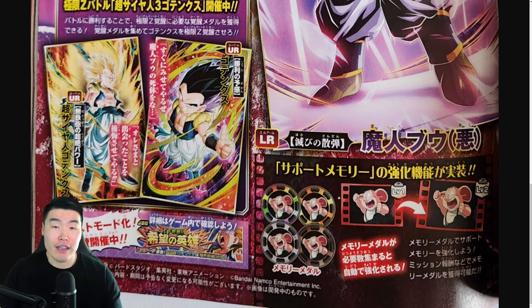Basically give them Extreme Z-Awakenings, I guess, because you can see over here we have different colored coins or medals that are kind of like Extreme Z-Awakening coins for units. And I guess we can collect them through some kind of event, maybe missions — not really sure — and then once you collect enough you can upgrade or level up your support memories.